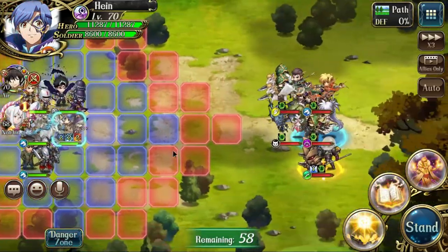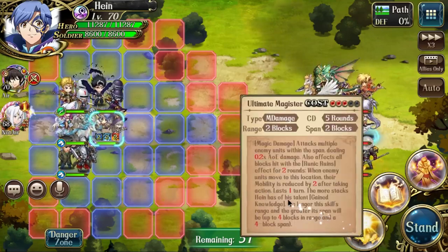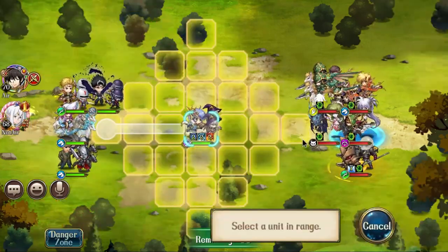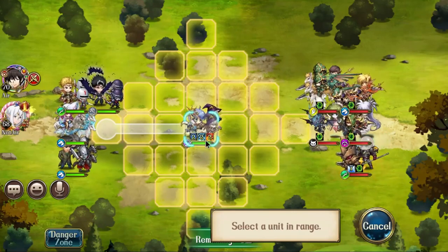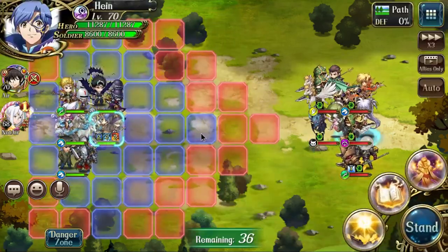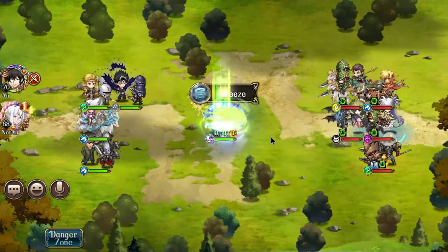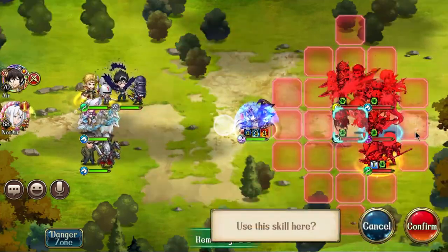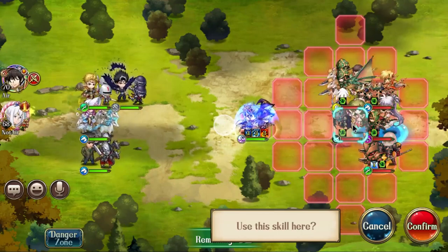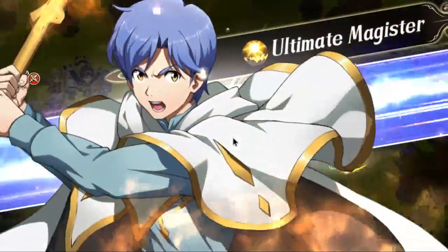Now for his 3C — if you've used him before, his 3C used to have poor range because it gets stronger with a wider span when he has more stacks. With no stacks it barely does anything. Now with even just two or three stacks you get the option to act again, get into closer range, and you can hit everyone. Before it only hit like a cross pattern, but now it hits everyone in a wide area.